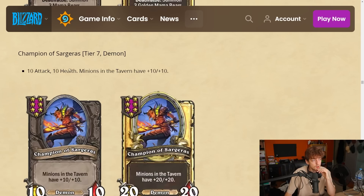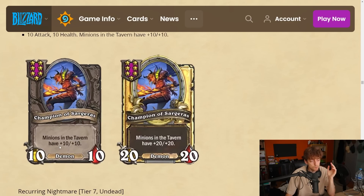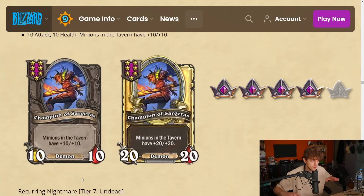Champion of Sargeras — tier 7 demon, 10-10. Minions in the tavern have plus 10 plus 10. We saw this one already. Plus 10 plus 10 in the shop is good tempo — if you find this early you'll have a really strong board. There are ways to eat the shop with demons, and with mech magnetics there are even more synergies. I'm gonna give it a 4.